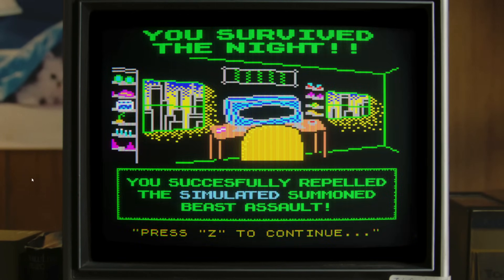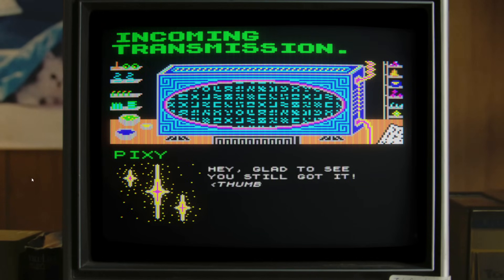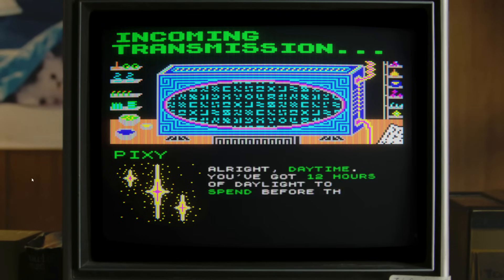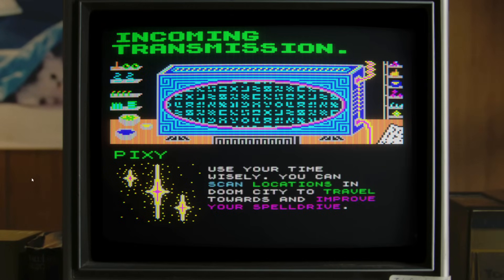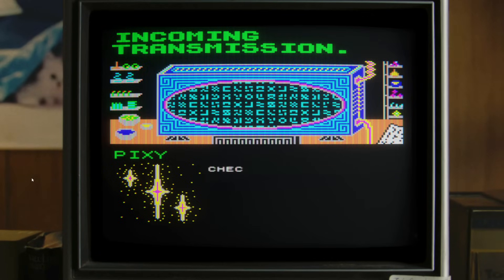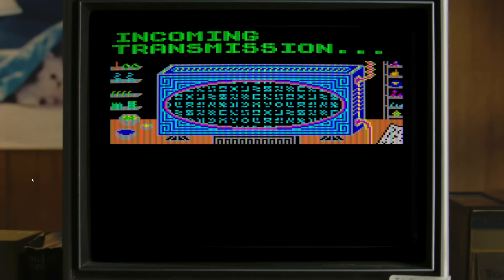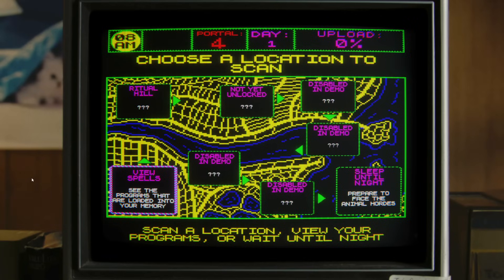You successfully repelled the simulated summon beast assault! Glad to see you still got it - thumbs up. Alright, daytime. You've got 12 hours of daylight to spend before the beasts return. Use your time wisely. You can scan locations in Doom City to travel towards and improve your spell drive. Check out Ritual Hill first - or don't, I'm not your mom. Game is saved - data is saved at the start of every day. Disabled in demo.